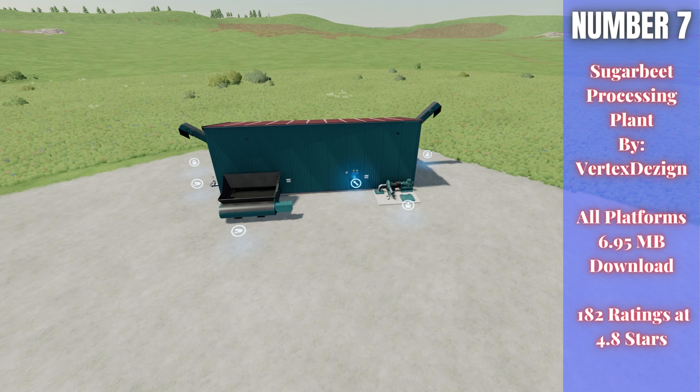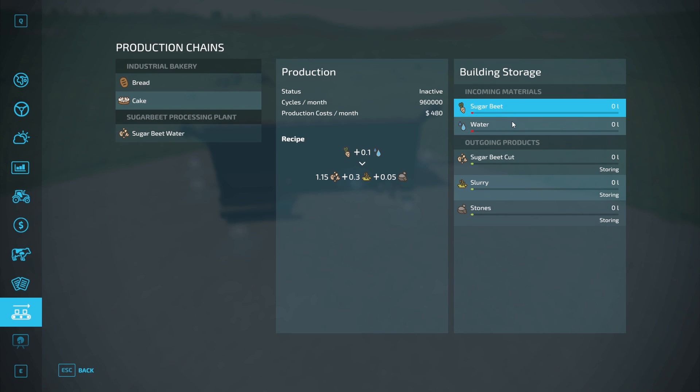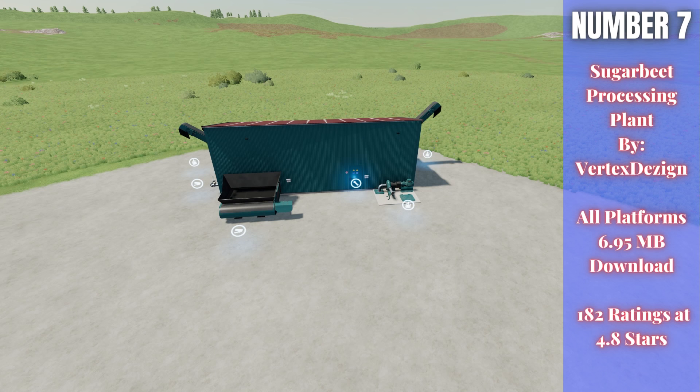For number seven, we have the Sugar Beet Processing Plant by Vertex Design. This is 6.95 megabytes to download for all platforms, currently rated 4.8 out of 5 stars with 182 people having rated it. This processing plant for sugar beets cleans them first using fresh water and separates stones and dirt. Afterwards, they are cut into pulp which can be used in other production facilities, and the dirty excess water can be used as slurry. Your inputs are sugar beets and water, and you get sugar beet cut, slurry, and stones out. Very creative — I could definitely see myself using this.